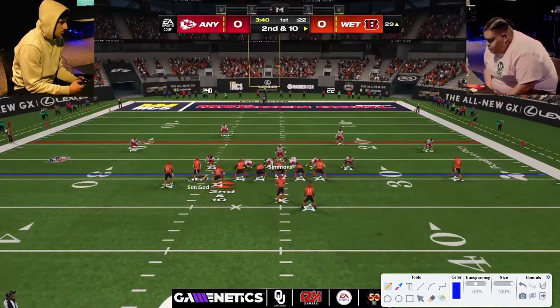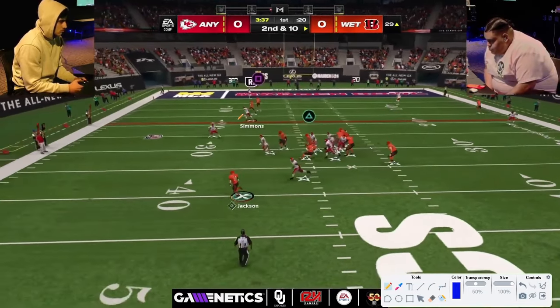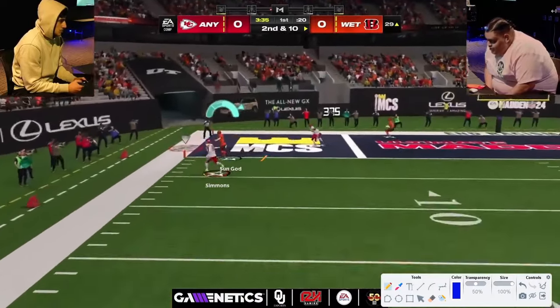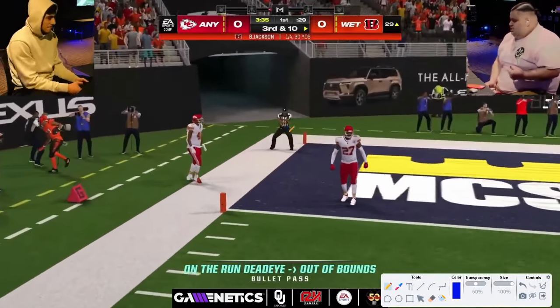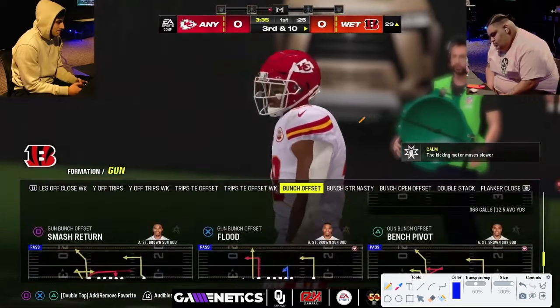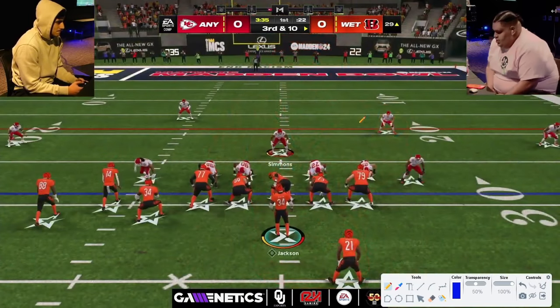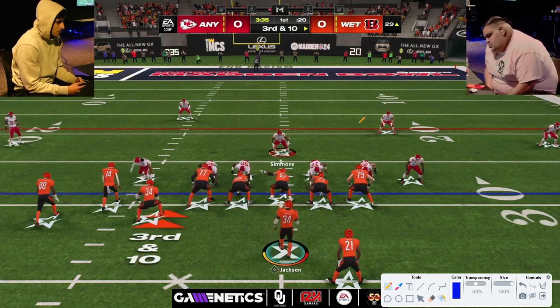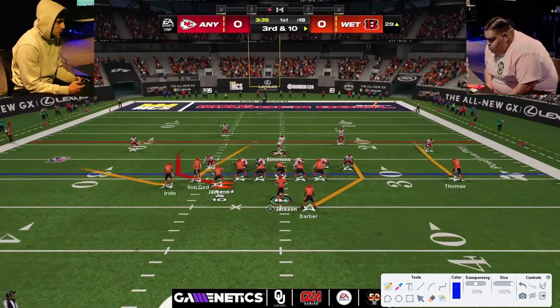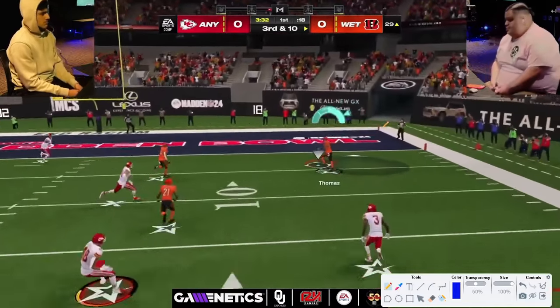You see the pressure that 6-1 does — not just good pressure but fast pressure. Here's a little rollout corner that almost hits again, and that seems to be one of John's big plans against 6-1: to try to roll using the cross screen blocking to throw a corner out against this defense. That seems to be kind of John's strategy in the first drive.